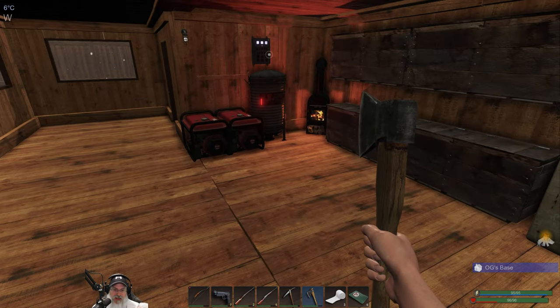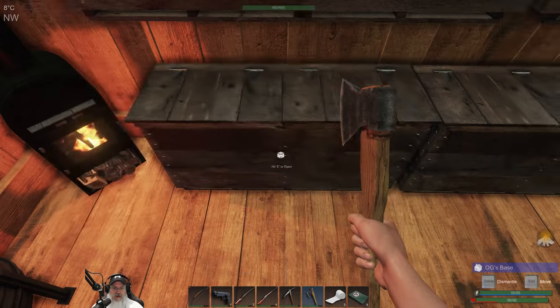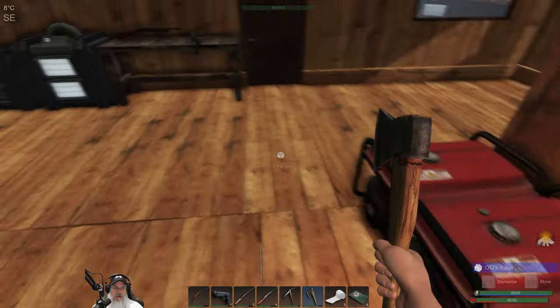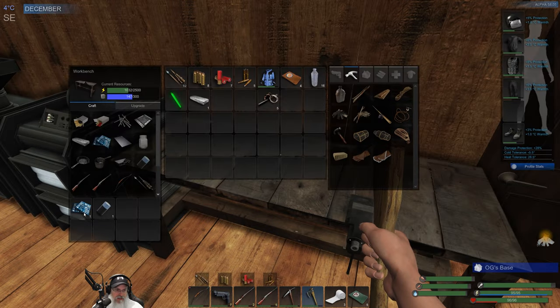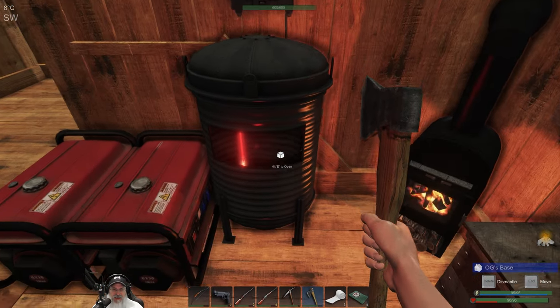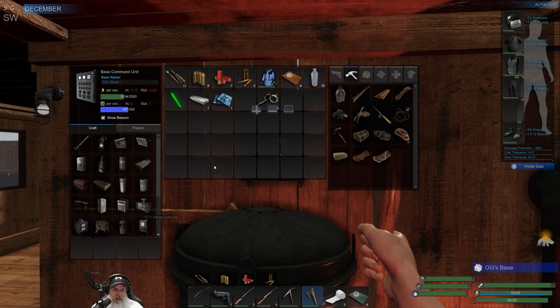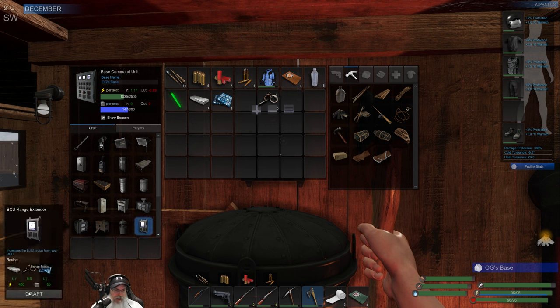We are now at 96 on our health cap and 95 on our stamina, so it's climbing. We're just going to keep cranking out that stamina cap by eating all this good food until we get to the max, which is 125. We're short on iron, but I've only gone out once or twice since the last episode. I haven't made a lockpick since then because I'm using all my iron to make ingots. Anyway, let's go ahead and make the range extender.